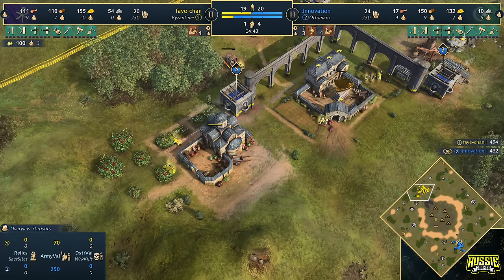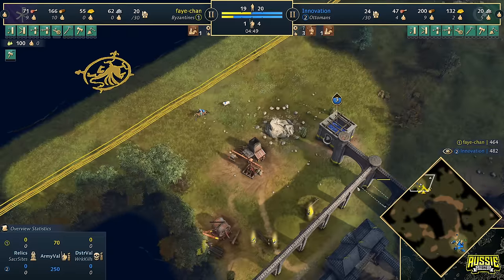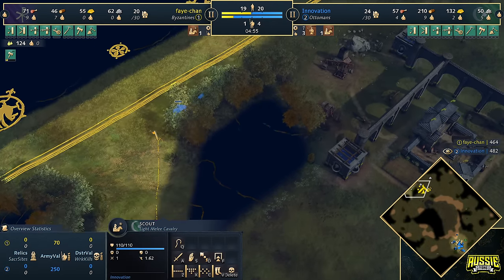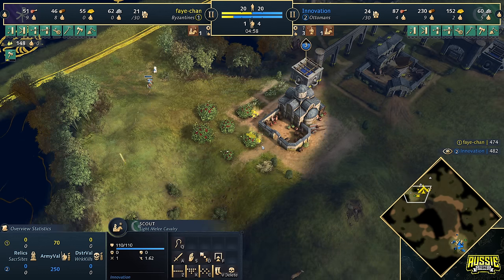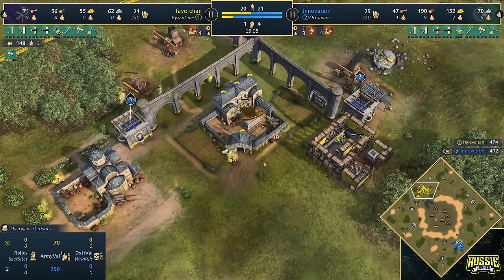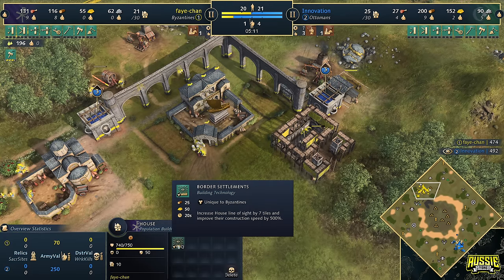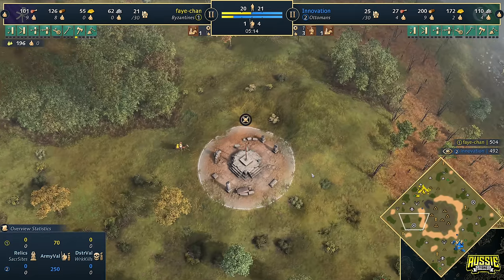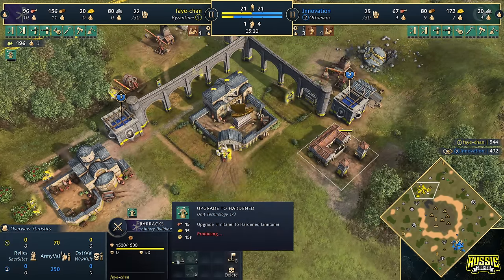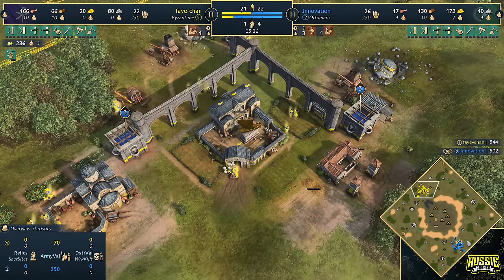Plenty of villagers moving over onto those berries. We'll check in on the south side to see how Innovation is doing — it looks like it will be a second town center coming out from him. Meanwhile towards the top side, the scout is going to spot out Faye's base and we'll see those three cisterns already set up before the dark age is even over. It is going to be the wheelbarrow that is avoided — instead going into the double broadaxe. What could she be doing with that 50 gold? Maybe going into border settlements? It's going to be for hardened Lamentini. The Byzantines don't get access to Spearmen — they get access to a much better unit, the Lamentini. Arguably one of the best units in the game right now.